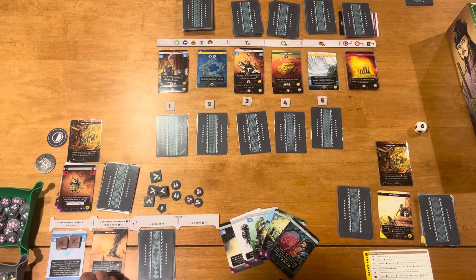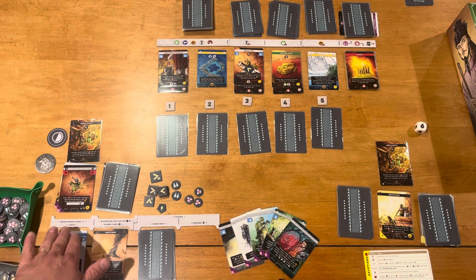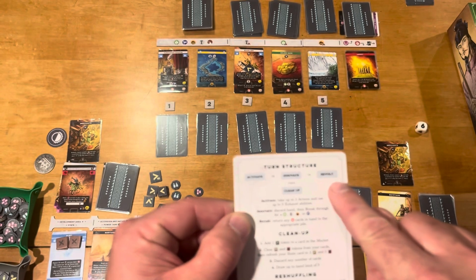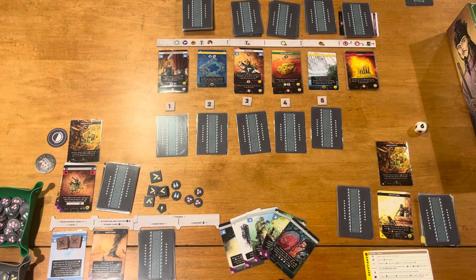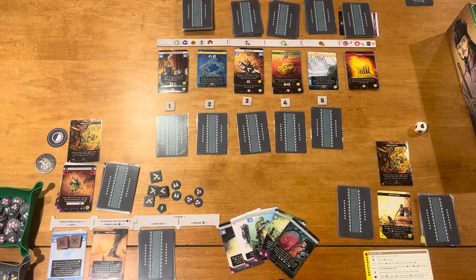On any given turn, you're going to have three action tokens and five or six exhaust tokens — the exact number depends on which modules you're playing with. You will first choose one of three things: an Activate turn, an Innovate turn, or a Revolt. Activate is the thing you're going to do most often — it's where you play cards. Innovate is where you forfeit your whole turn in order to break through for a specific card. And Revolt is where you forfeit your whole turn to get rid of unrest in your deck without having to pay those costs.